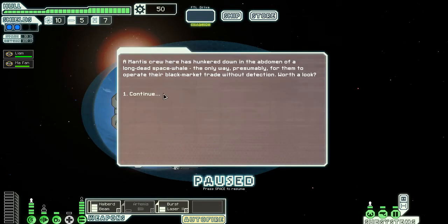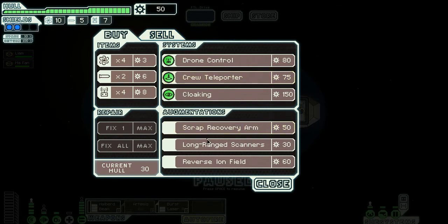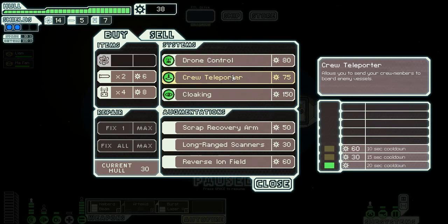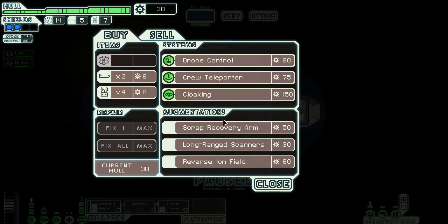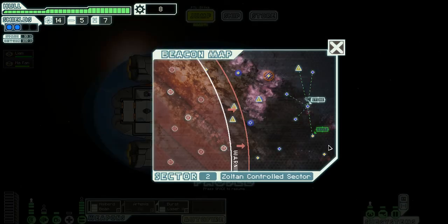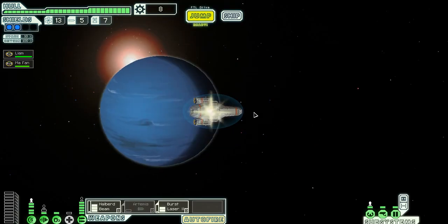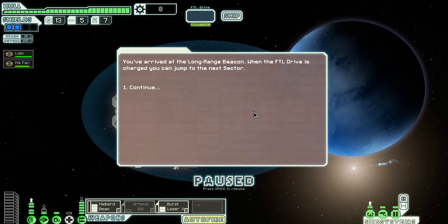Mantis crew, hunkered down. Oh great — the abdomen of a long dead space creature, the only way for them to operate their black market trade without detection. Oh yeah, because I clicked on store! Fix all max — I don't have enough for that. Can I not buy people on this black market? I need fuel. Drone control, Talonca cloaking — yeah, why not. Okay I don't want anything else. Disrupt my sensors? No! Okay, it's time to leave this sector.